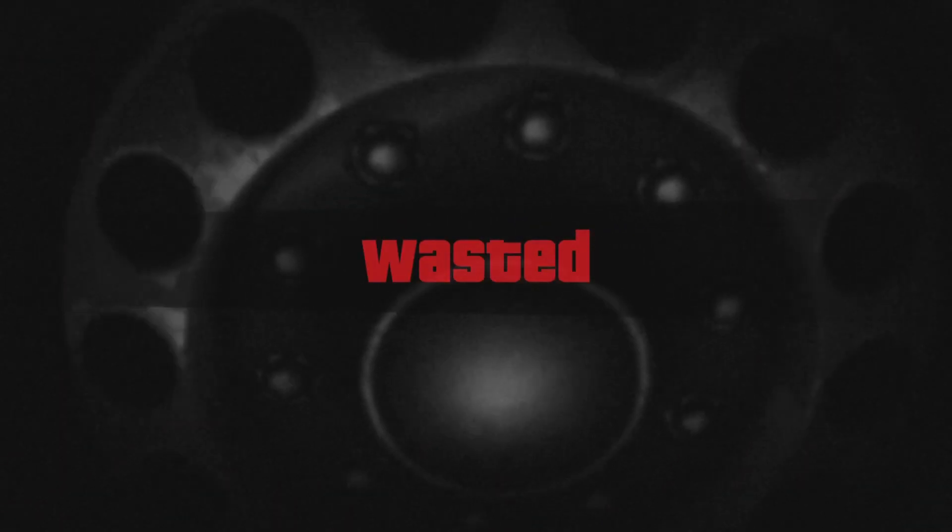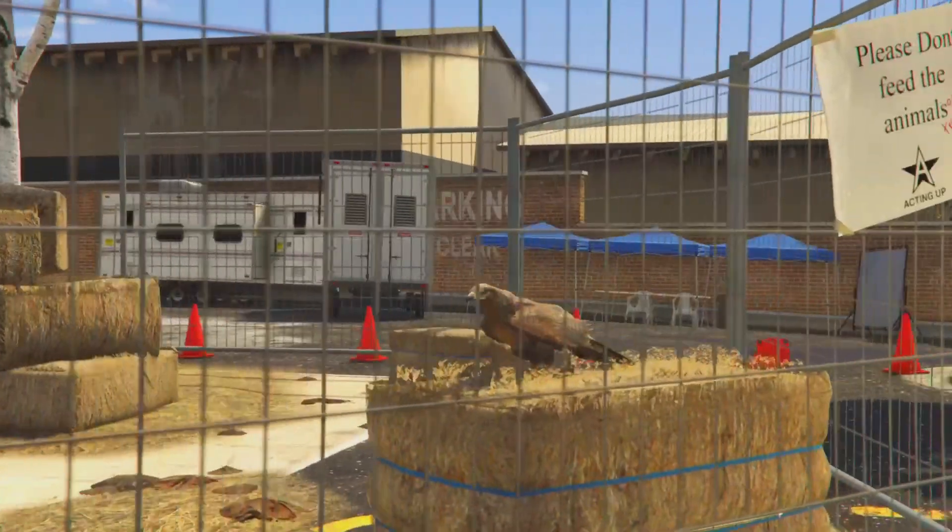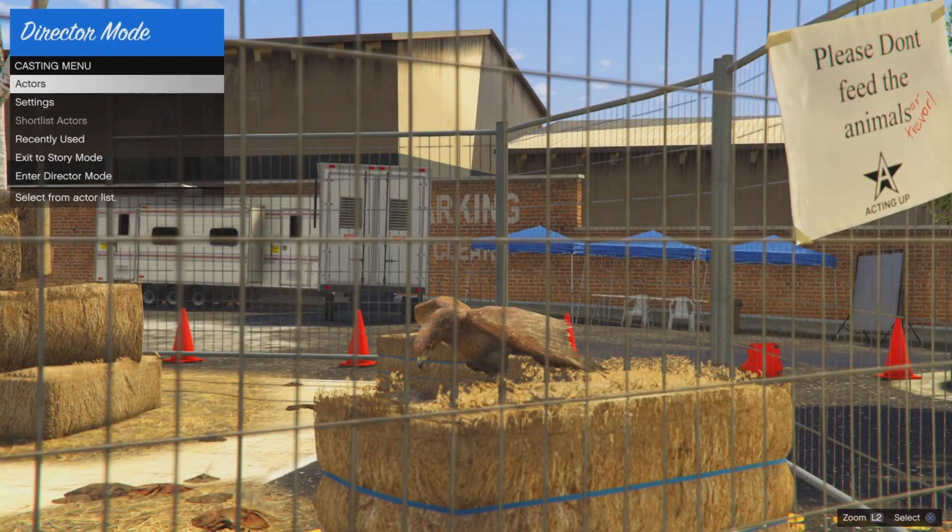There you go — you got wasted! If you have a bit of trouble with this, comment down below and I can help you. When you get the black screen, hold the touchpad and click once up on the d-pad, then click X two times. When you get into the Director Mode menu, click Exit to Story Mode.